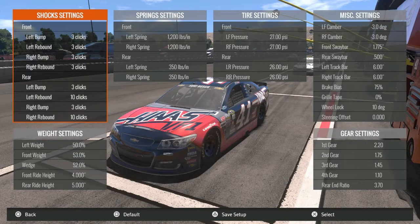Hello and welcome to the Poopy Knee Setup Show, where I give you setups to use in NASCAR Heat Evolution. Today's setup is for Sonoma, this awesome road course here in California.